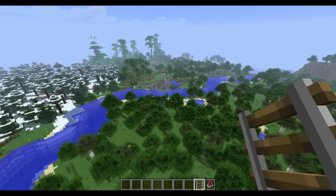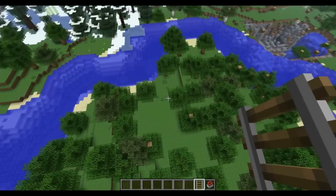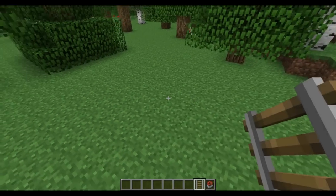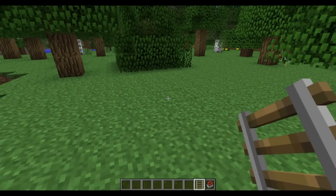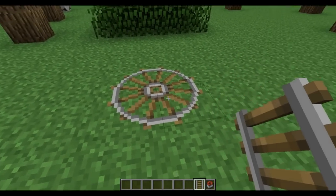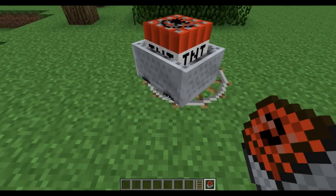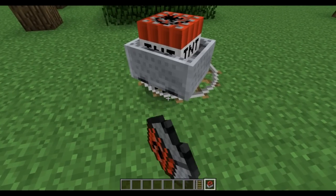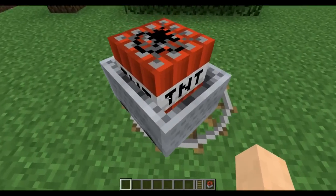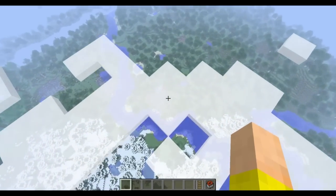Ready for some TNT cart nukes? You can see the aftermath of some explosions in the background. This easier method: you just put rails in a circle to make a little loop, then get to an edge and spam a bunch of TNT carts down. Not too many though, because this can crash your server or game. Let's try this — whoa, that sent me past the clouds!